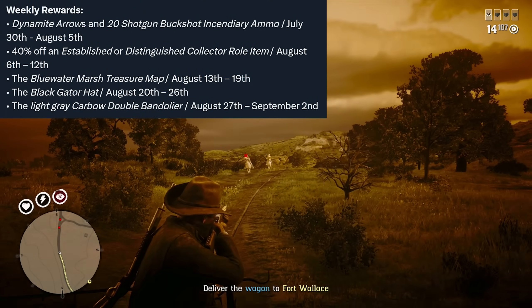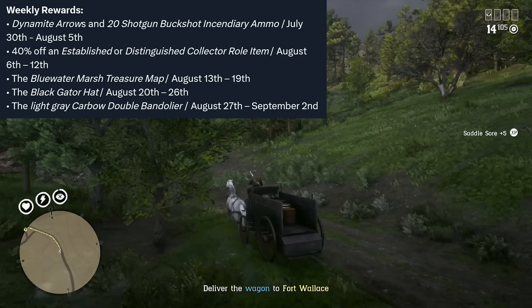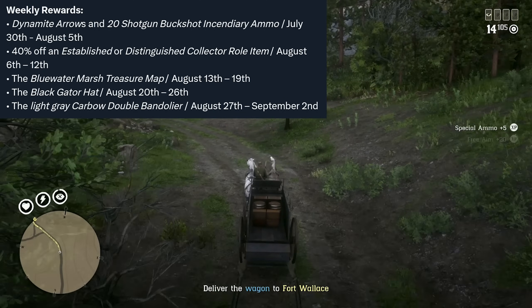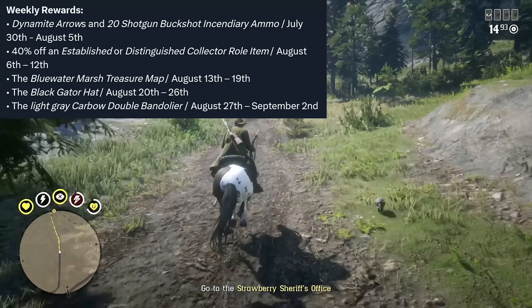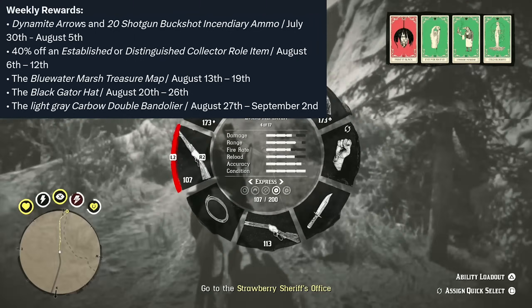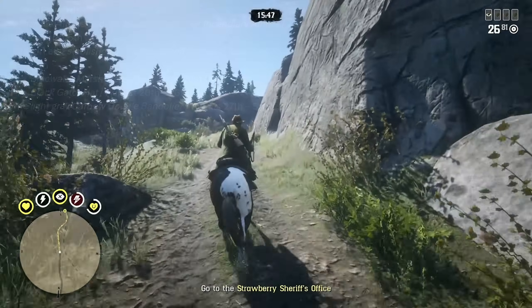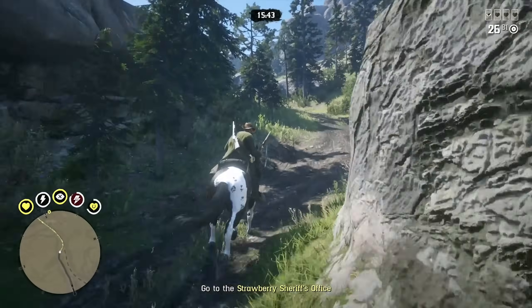Jumping into this week's limited time free reward, you can unlock the black gator hat just for collecting some collectibles this week. This is available all the way until August the 26th. And then for next week, the limited time free reward for August the 27th through September the 2nd, you can unlock the light gray carbo double bandolier just for collecting some items.